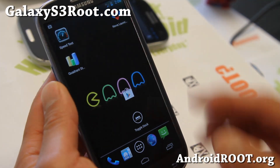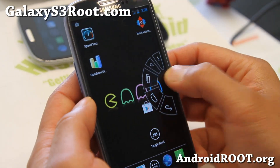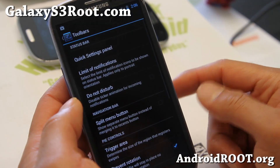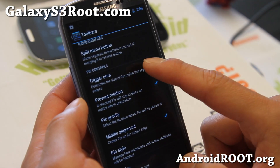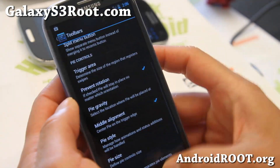So if you don't want the soft keys, simply enable full screen. You can also disable Pi if you don't like it — go ahead and go to Toolbars and disable it there. Go to Pi Trigger Area, set it to None, and it will not trigger, so you will have no soft buttons.